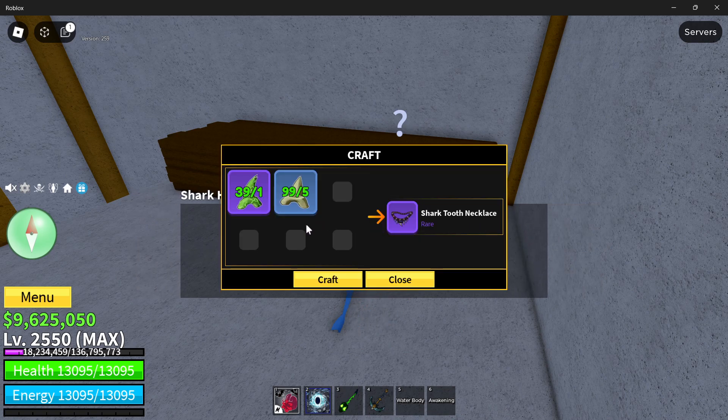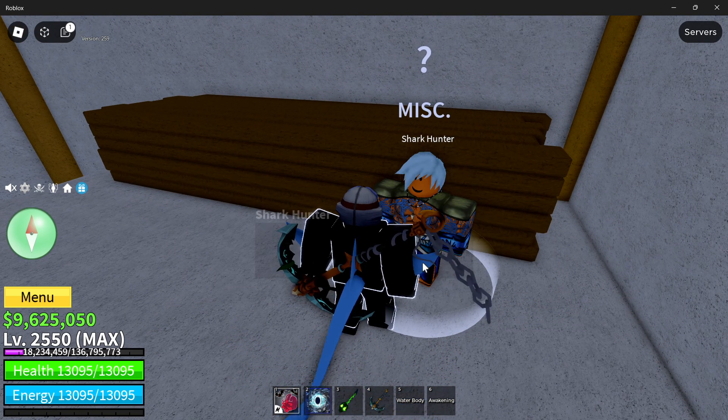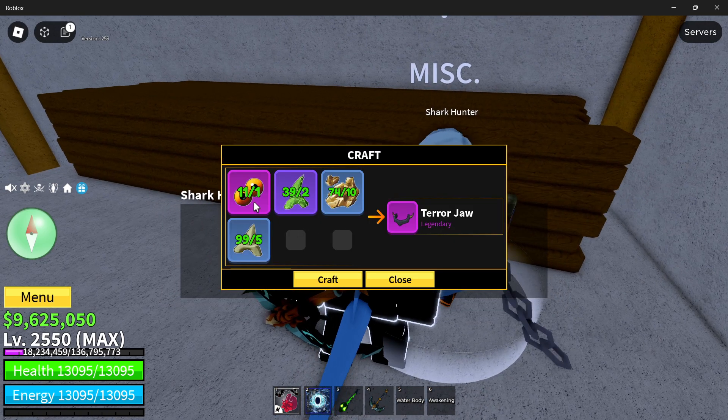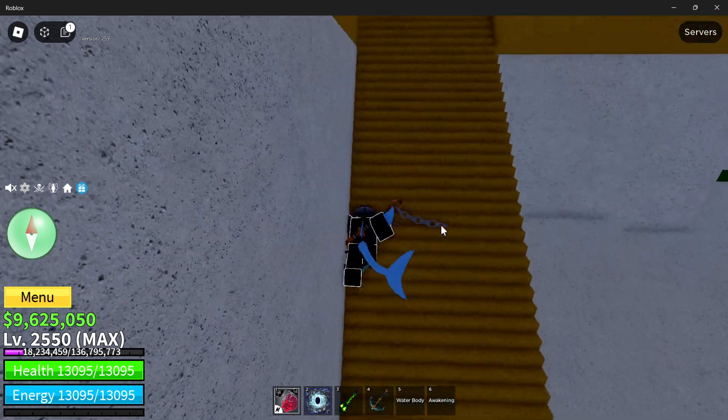The Tooth Necklace — you get this from Terror Sharks and this from Sharks. The Terror Jaw — you get this from Terror Sharks, this from Terror Sharks, this from Ghost Ship events, and this from Sharks. So it's all pretty easy to get.